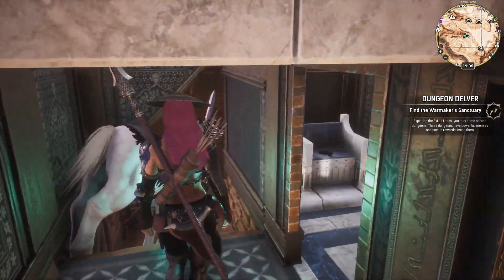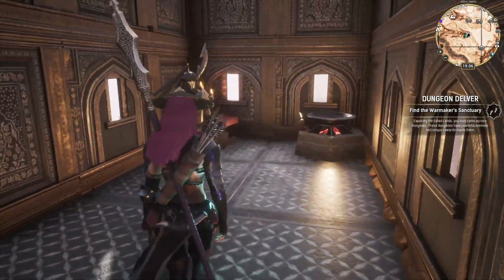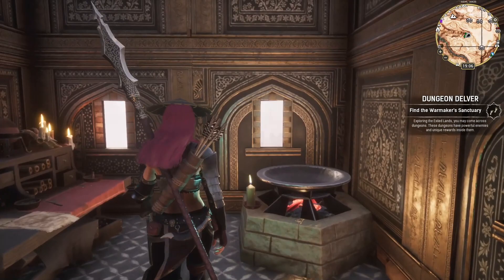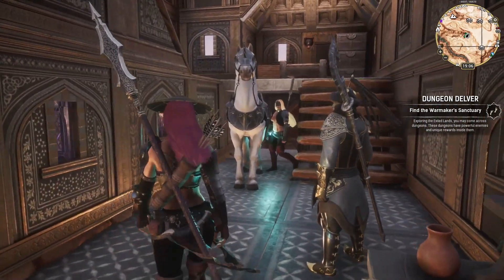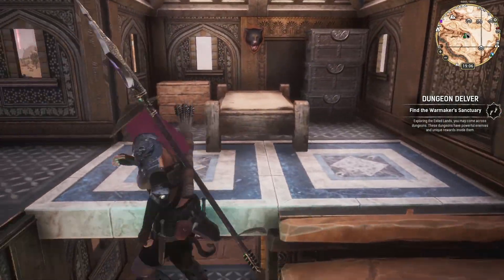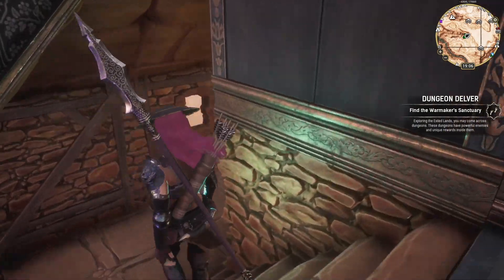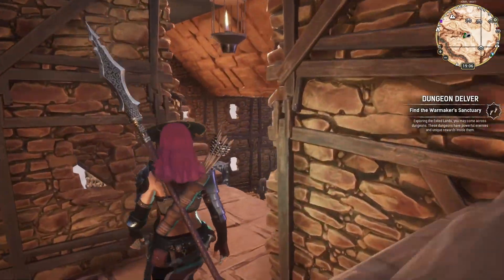I accidentally brought my horse up here along with my follower. So now I've got to go over here and get them out of the way so I can drop down behind them. And yes, I put a bathroom in because it's uncivilized to not have a place to go potty.